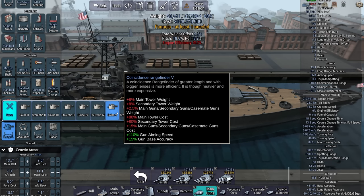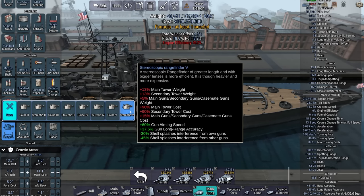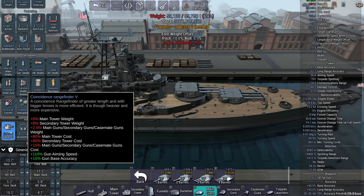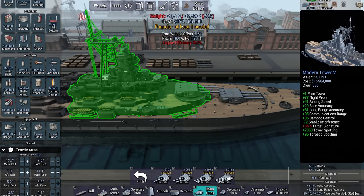You can circumvent splash interference by having ships target different ships, but in a 10-versus-10 encounter that's micromanagement hell. If you want easy, just pick stereoscopic rangefinders every time. They are heavier and more expensive — my main tower goes from 158 to 172 — but on a big ship I'd probably pick stereoscopic just to not worry about the splash mechanic, especially with large guns that reload in 190 seconds.